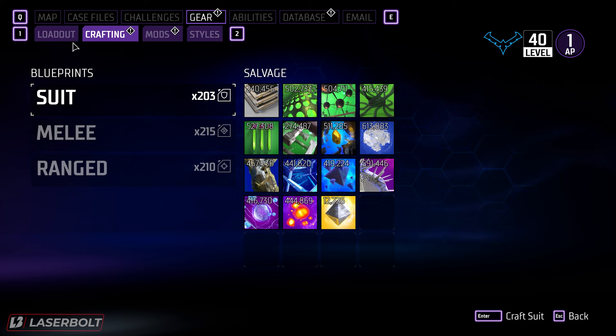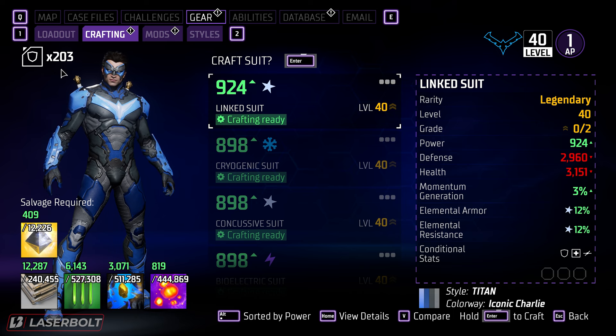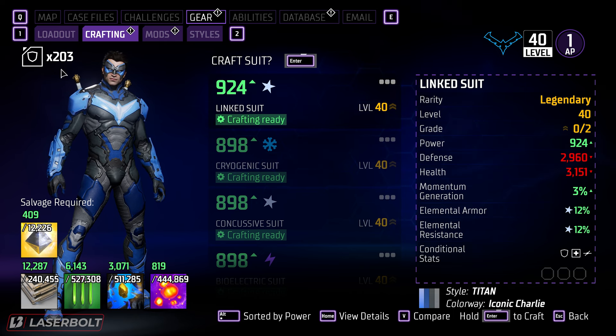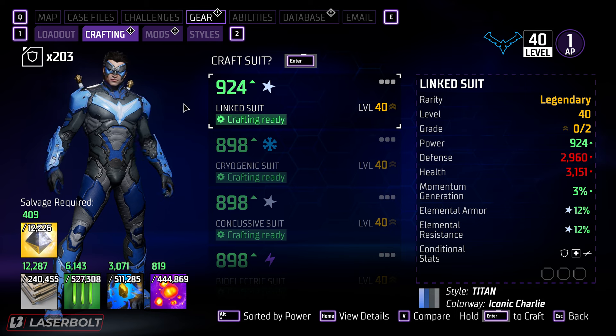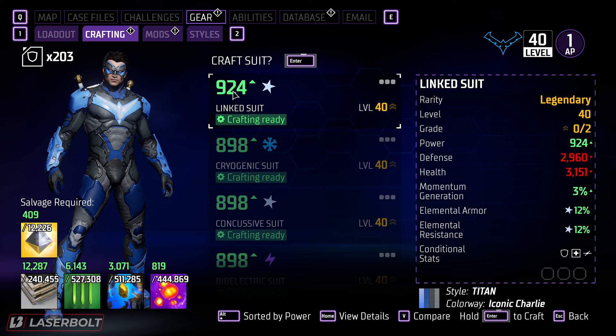You're going to go to crafting — don't mind the number here in the crafting menu. There is a duplication glitch for blueprints that I tried out and may make a video on, but I sent it to the developer first to see if it's going to get patched. As you can see, the numbers here are pretty high — 929, 924.